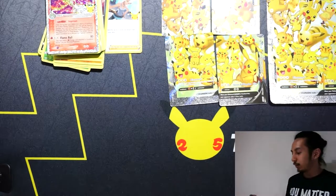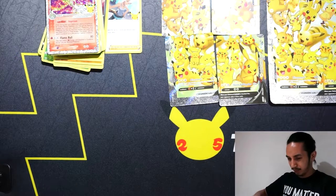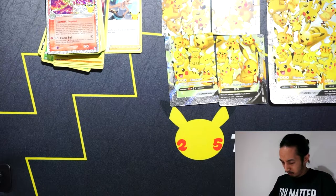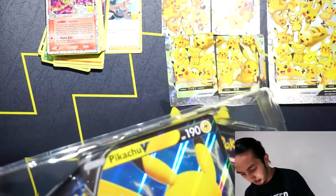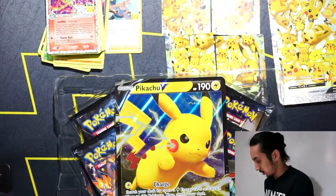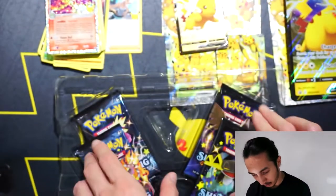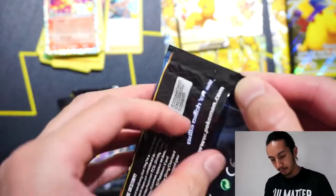Let's do Shining Fates. I didn't get to open Shining Fates because I think it came out when I first started this channel. A blue Shining Fates came out — the Pikachu one. They've been reprinting it, so I picked them up. Another Pikachu jumbo card. Shining Fates, let's go — I never opened this up, it's my first time.